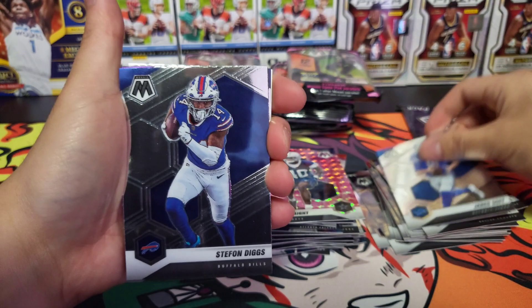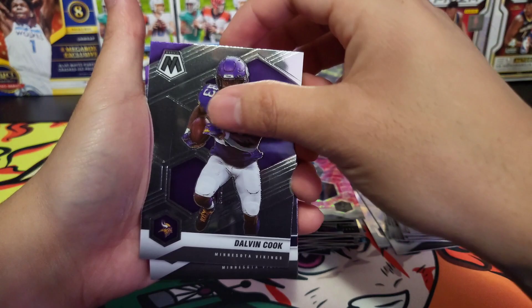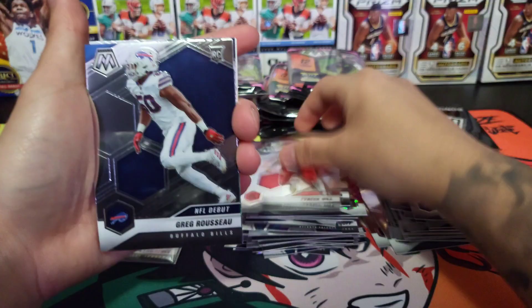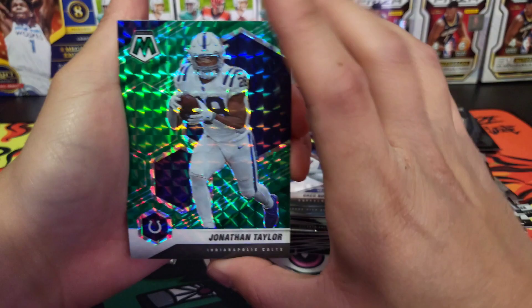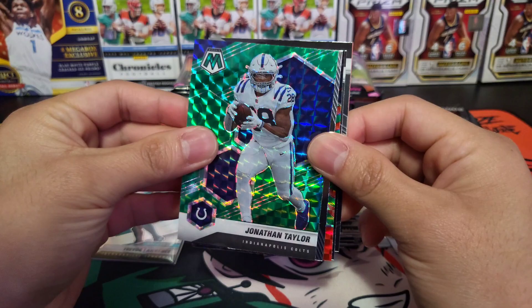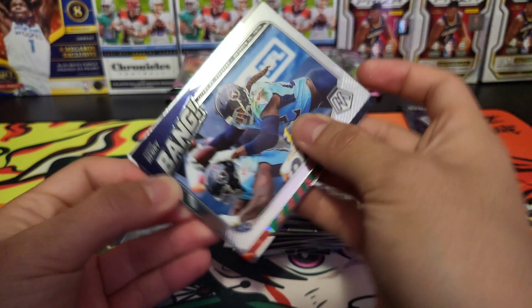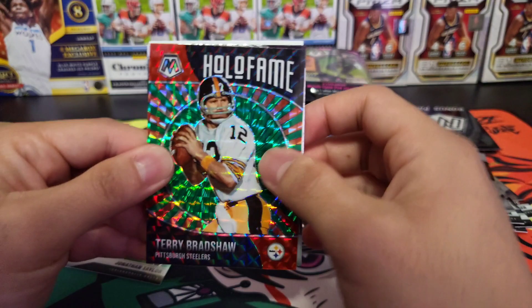Jared Goff, Stefan Diggs, Joe Montana, Dalvin Cook, Chris Carter Man of the Year. We got Tyreek Hill AFC, Greg Russo NFL debut. Behind him Jonathan Taylor — this dude went off last year, this guy was a fantasy machine. We got a Bang Derek Henry — that's cool, cool card. Behind him we have Terry Bradshaw Hall of Fame.